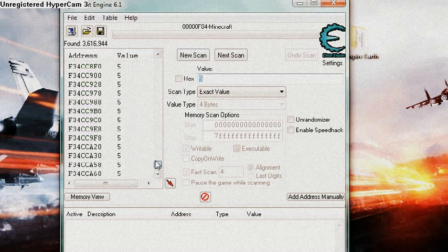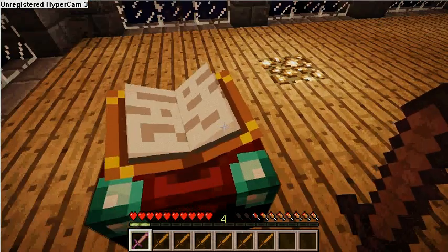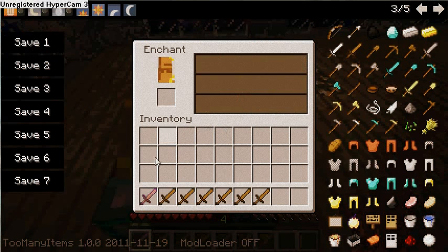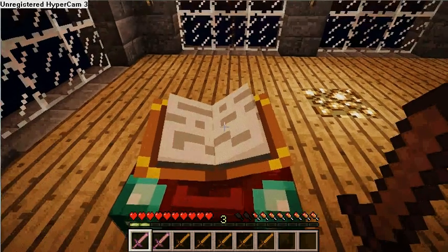As you can see, I've got all these results — I do not want all of these. The most I want is 1 to 3 results. So we go back to Minecraft, hit E, go to your enchantment table, and take one away. Now I have 4. We go back here and put in 4, hit Next Scan. Still way too many. So go back to Minecraft and enchant another one. Go one by one — don't skip, don't go two levels. Go level by level if you've got low levels.